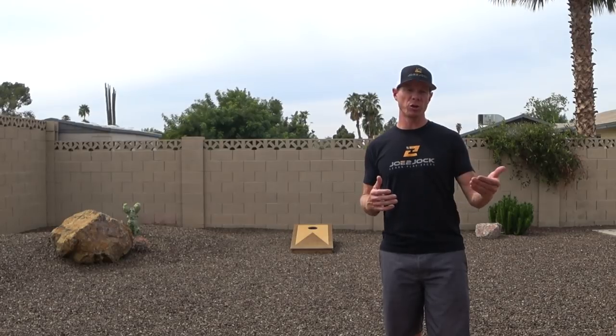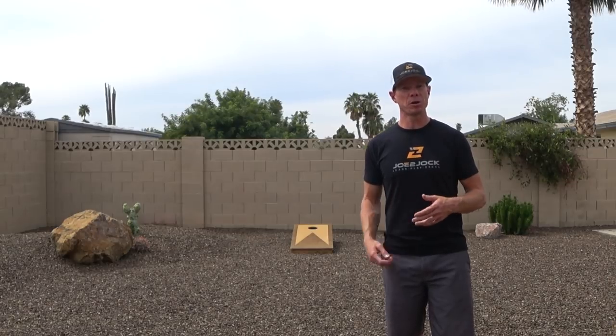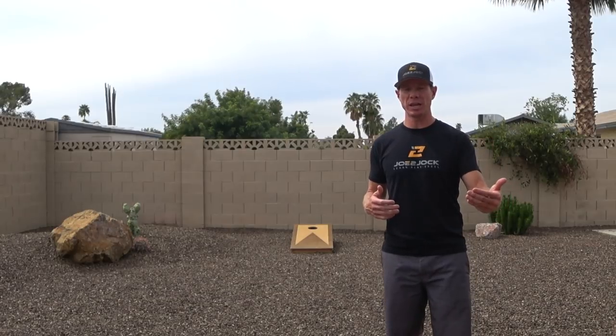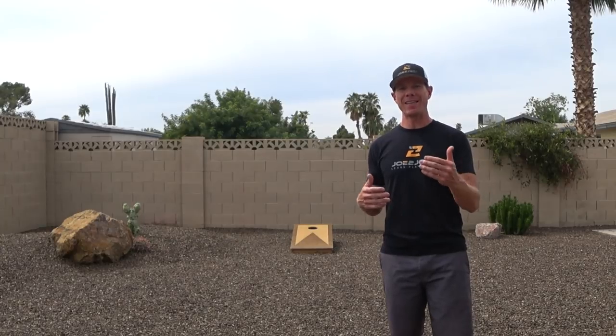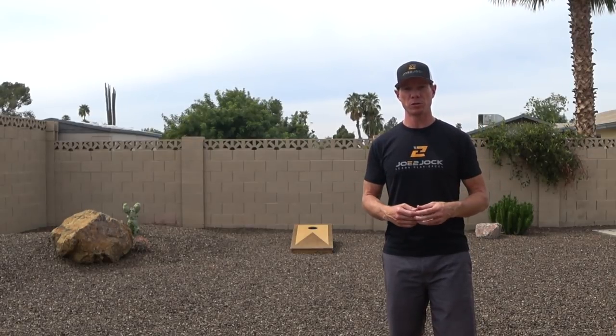One thing you have to quickly determine in a game of cornhole against a good opponent is whether you are essentially the hammer or the nail. Sometimes you're the hammer — knocking them in the hole and pulling ahead. Sometimes you're the nail — the other player is better at throwing bags in the hole and you've got to become a blocker. You've got to keep them from scoring so you have an opportunity to catch up, or strategically put yourself in a position where you can go for the hole and they can't. So we're going to talk about blockers, airmail shots, and drills to improve those shots.